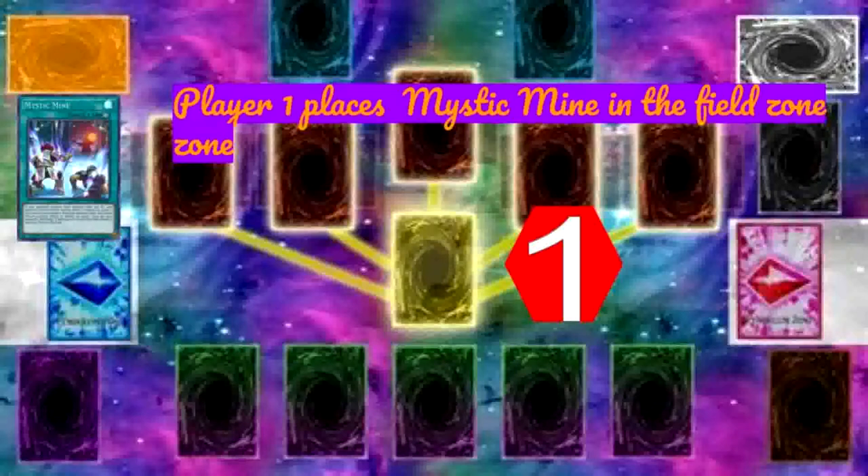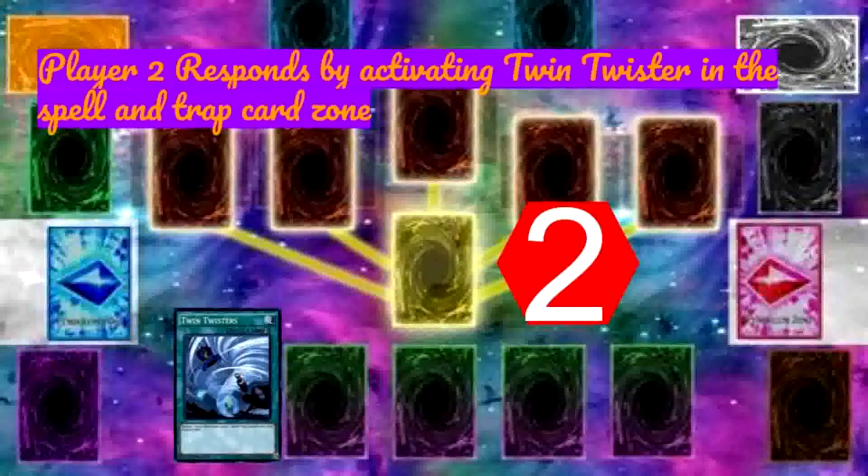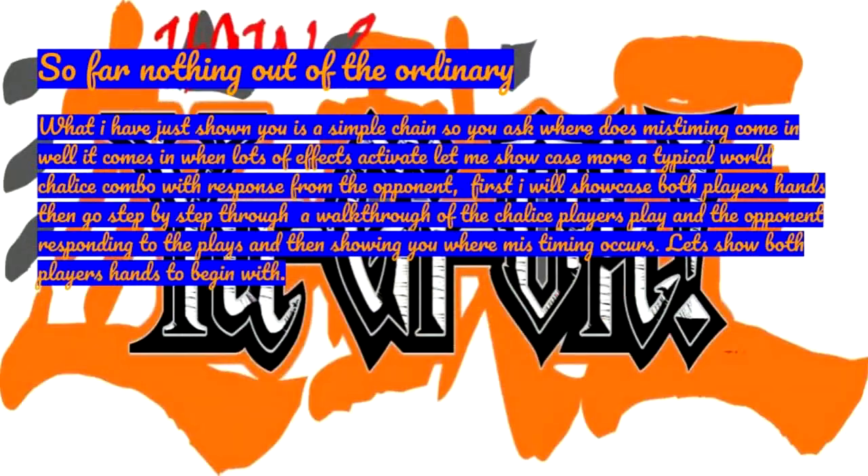Player one places Mystic Mine in the field zone. Player two responds by activating Twin Twisters in the spell and trap card zone. So far nothing out of the ordinary — what I have just shown you is a simple chain.